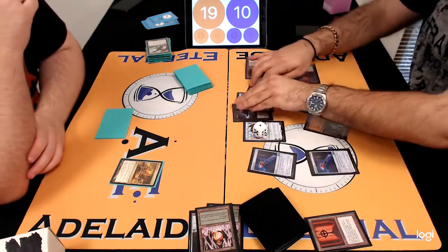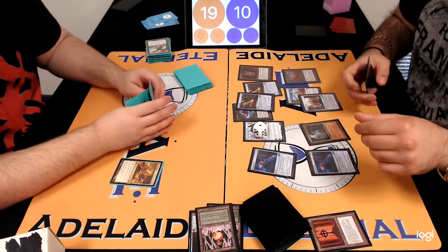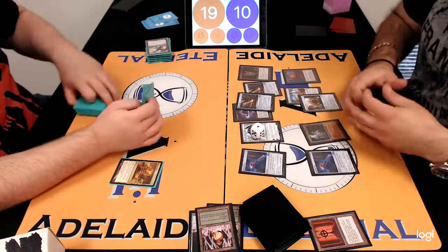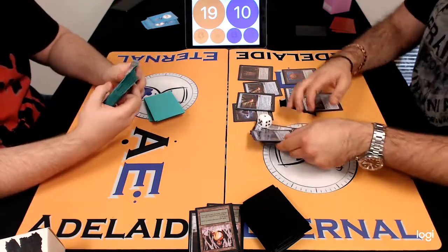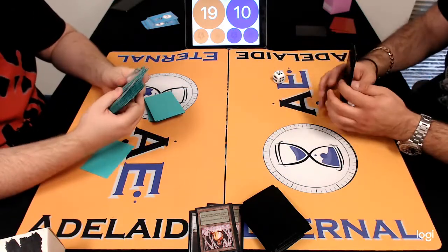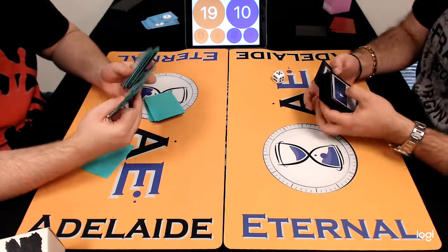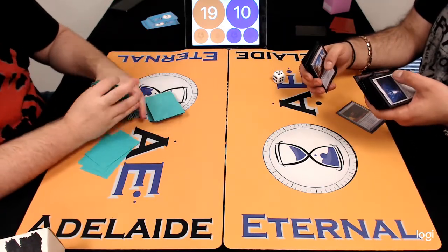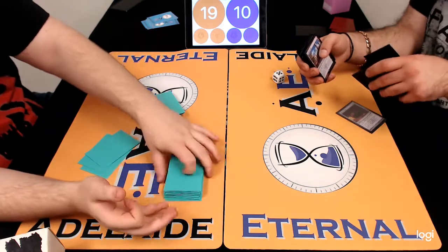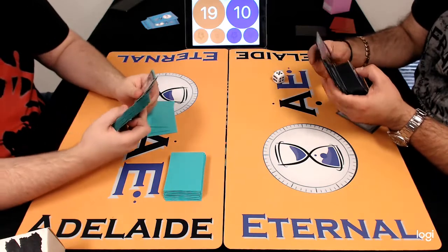It really is a combo deck — it's certainly not like the Cloudpost deck. It's not ramp and value, it's combo. You can see that in the Crystal Veins. Well played by Nick. Bit of a shame on such an amazing turn from Riley — it all came down to the Narkameba flip. If it's not there, it just didn't let him set up. But Nick played really confidently and obviously knows his deck and knows the capabilities of it. All done. Thanks for joining us for round one of the Adelaide Eternal Legacy Challenge — we'll see you in round two.